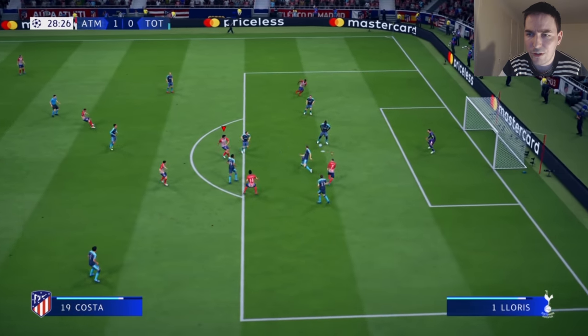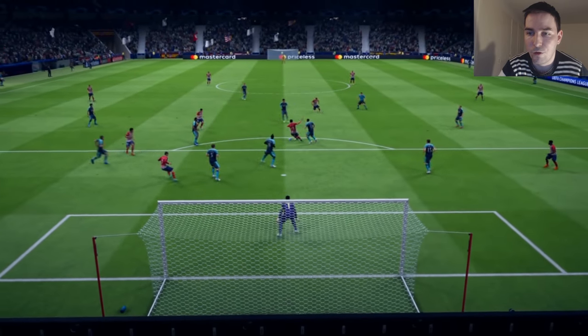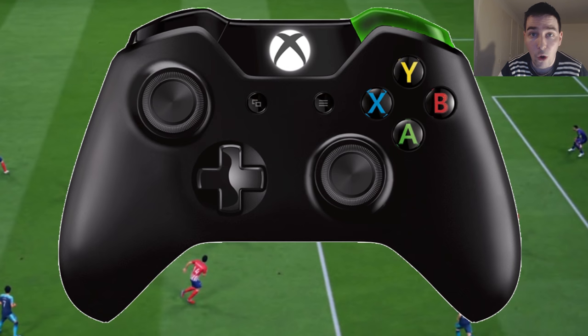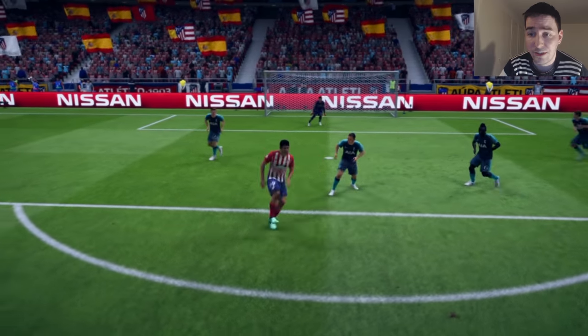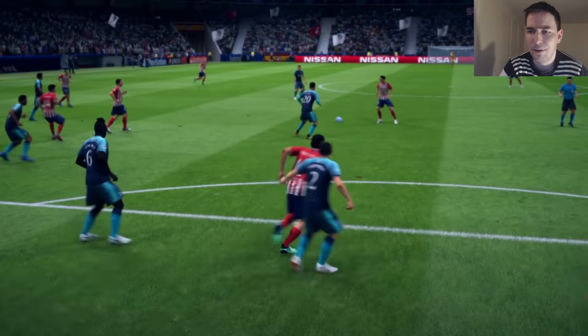As for the controls, I'm going to show you here with Costa. It reminds me of the fake drag back — sort of a fake drag back first touch, if you will. Absolutely sold the defender there, lost my marker. Receiving it into feet with Costa — again, holding the RB button down on Xbox or R1 on PlayStation, and then moving the left stick into the direction of the ball, the way the ball is coming. So if the ball is coming from the left, move it towards the ball. That's all you've got to do, and it will perform the disguise trap. Both of them are called the disguise trap. There's the spin one — method one — and this is method two. Lose my marker and put that in the top corner.